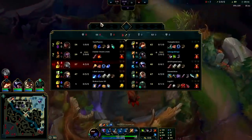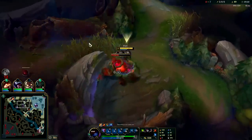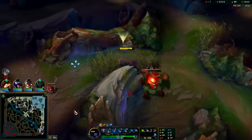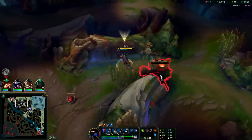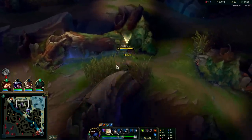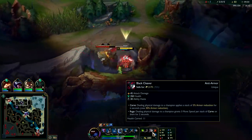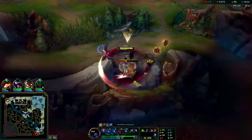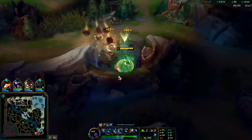I don't want to play Blue Kayn this game — we need Red Kayn to handle the Cassio, who is very very tanky. I went for the Cleaver first so we could get it early. It feels great — it really does. I like the way it feels, it makes you do more damage, it speeds you up, and it's cheaper, plus more ability haste — which is exactly what you want on Kayn.